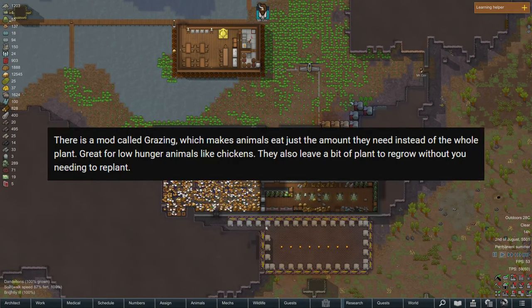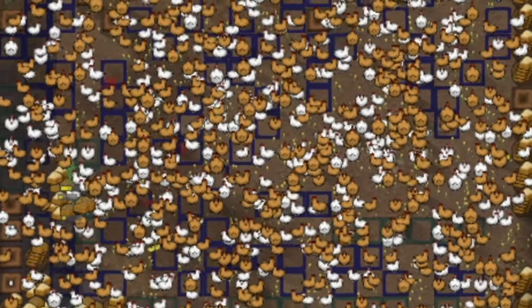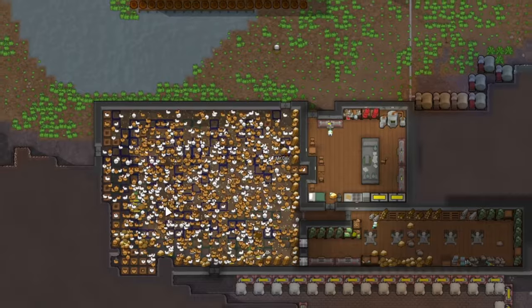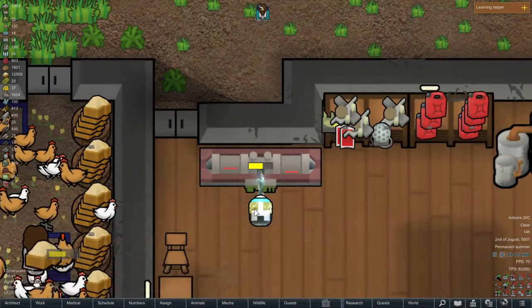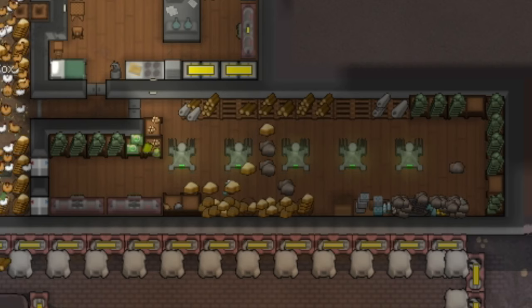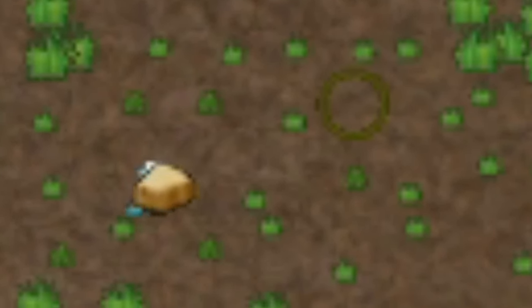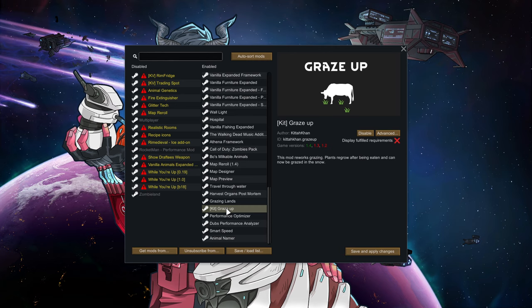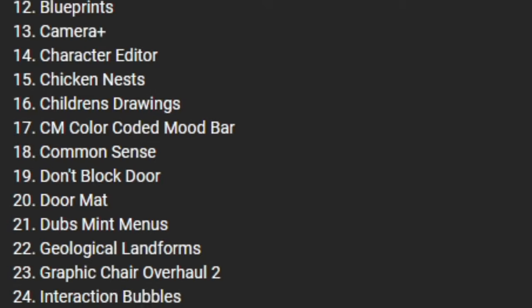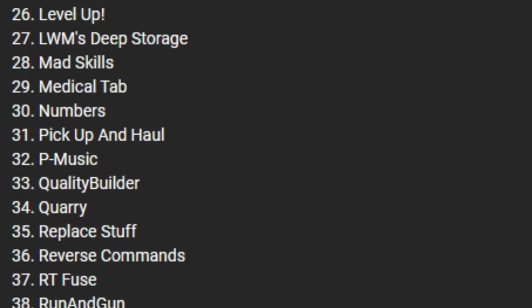The grazing mod makes animals eat just the amount they need instead of the whole plant, and it leaves a bit of plant to regrow without needing to replant, which saves the energy of the mechanoids that plant the plants — and also just saves time and resources. A very, very helpful mod that I've been using since. The mods are called Graze Up and Grazing Lands. I will also list all the mods I use down below in the description.